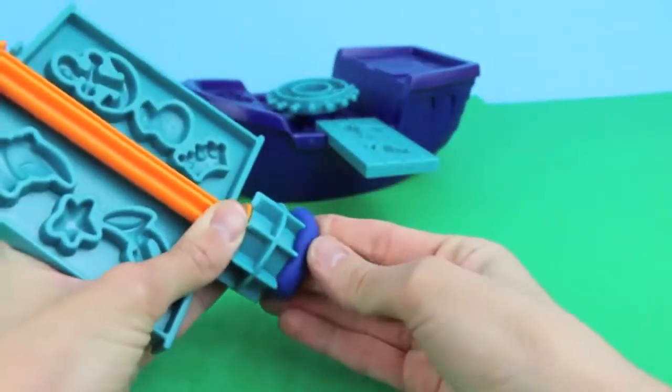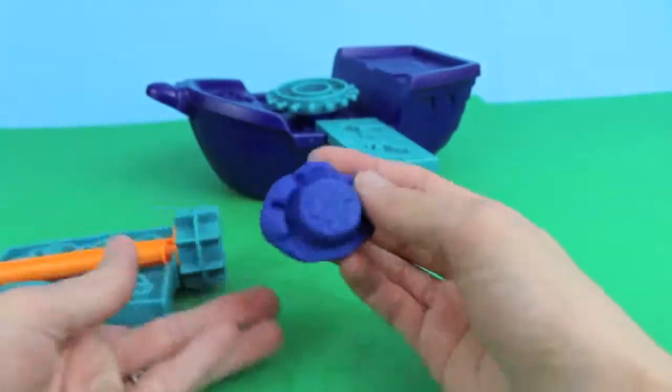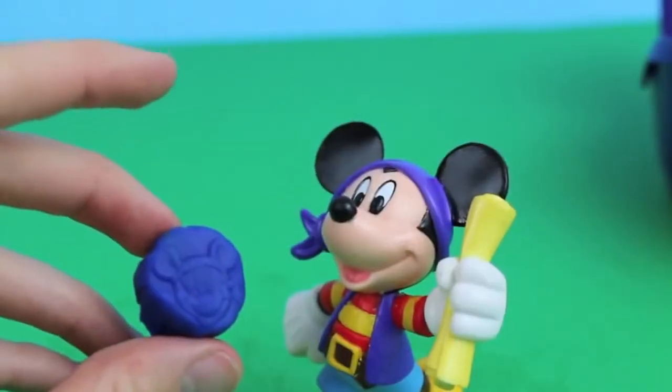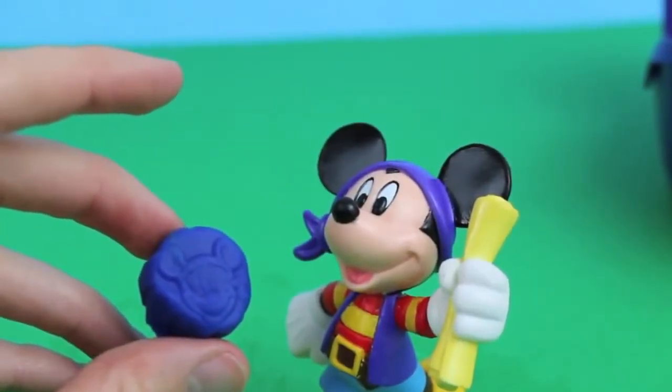Right underneath the sail is a mold to make my own gold coins! Wow, this coin has the cutest face I've ever seen!